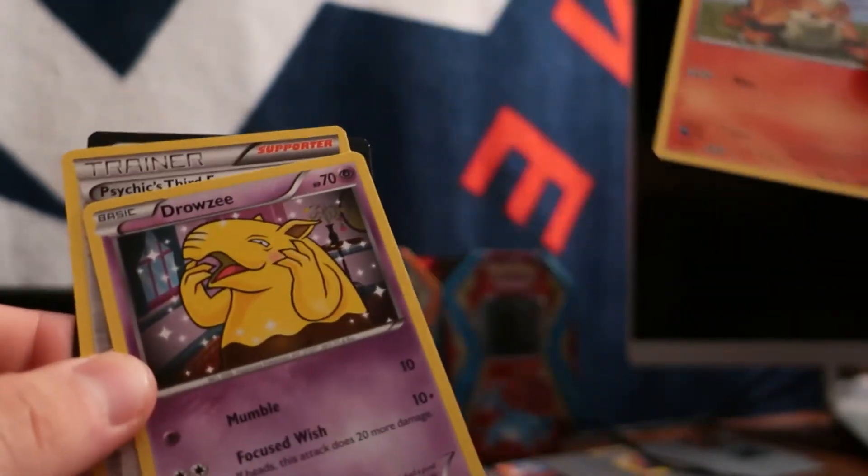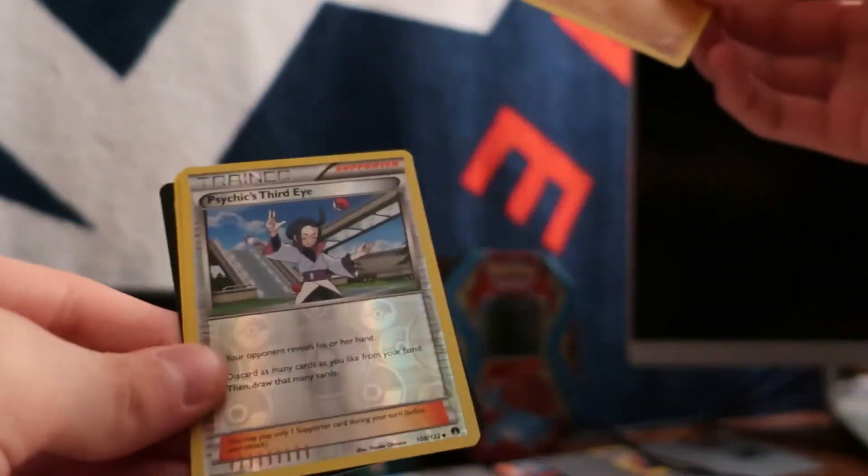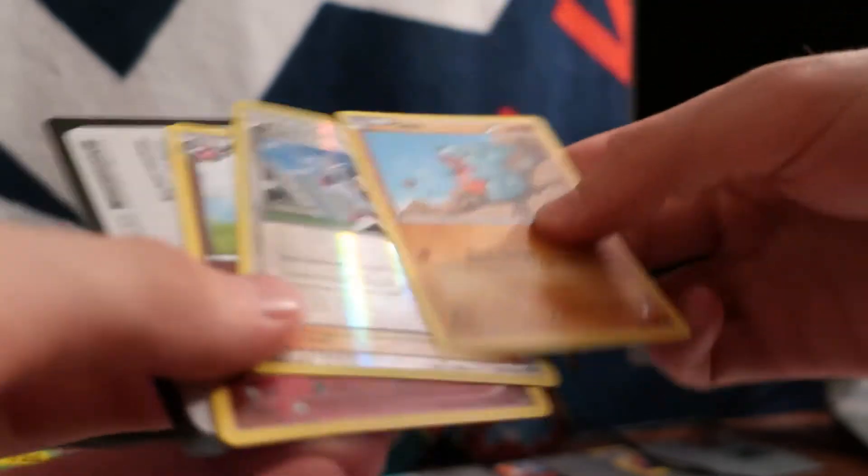Now we're jumping into Breakpoint. I didn't open these fully because there's a card visible in the back and I wanted it to be a surprise. There are also three cards in these packs. We got a Grouse, Drowzee, and Psychic's Third Eye. Second pack — sometimes I can open them great, sometimes I can't. It's hard with the three-card packs. Ooh, a Psychic's Third Eye as a reverse holo — that's a cool-looking card.